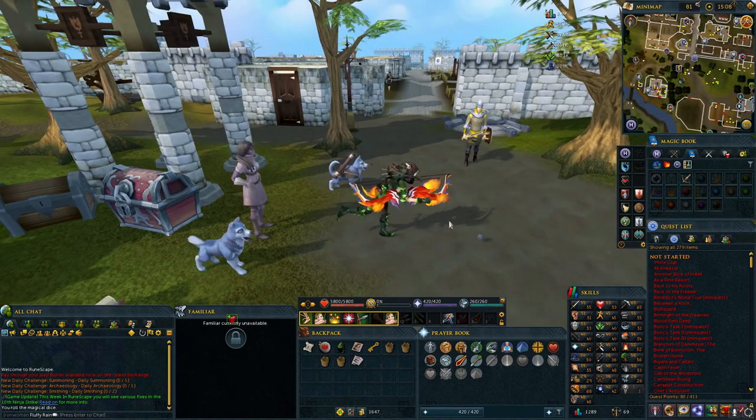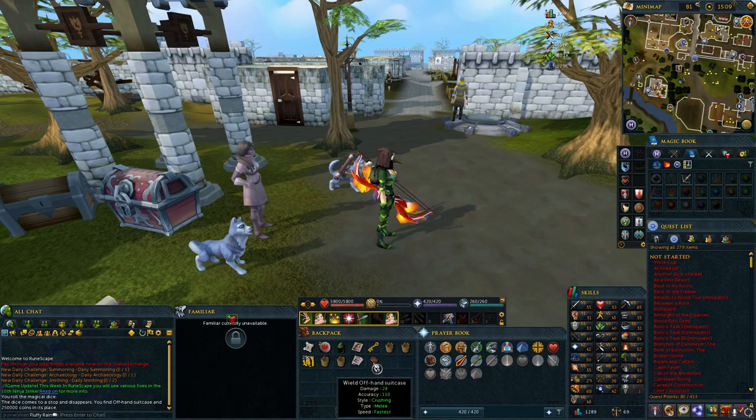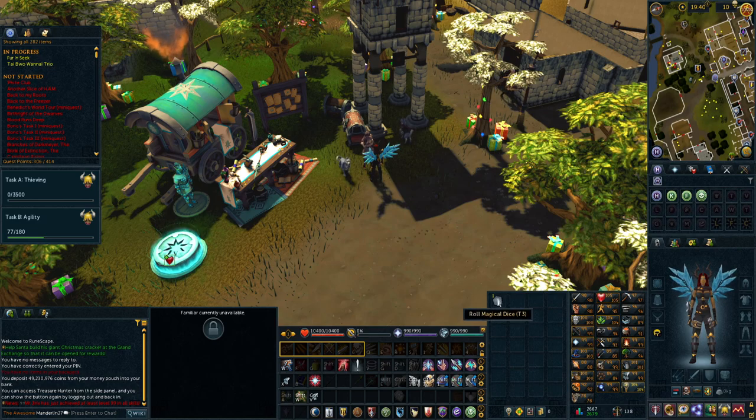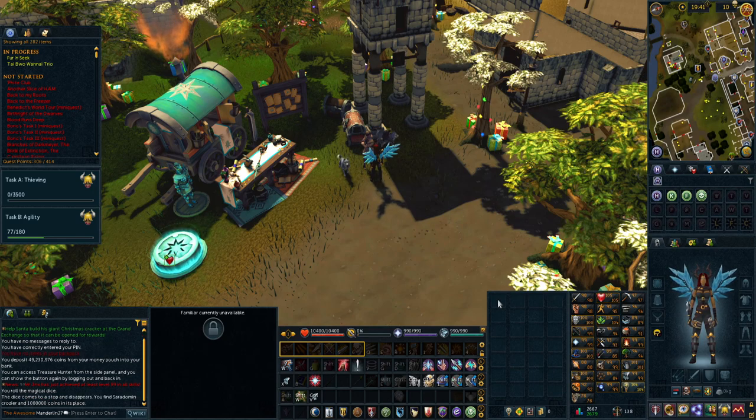This method isn't measured by GP per hour since it all depends on what quests you complete and how fast you do them. But it's great cash early on while you start the quest grind. The best part is there's technically no requirements, since it all depends on what quests you want to do first. For any account starting out, I would highly recommend starting with this method — just keep coming back to the caravan every once in a while to get a nice payout.